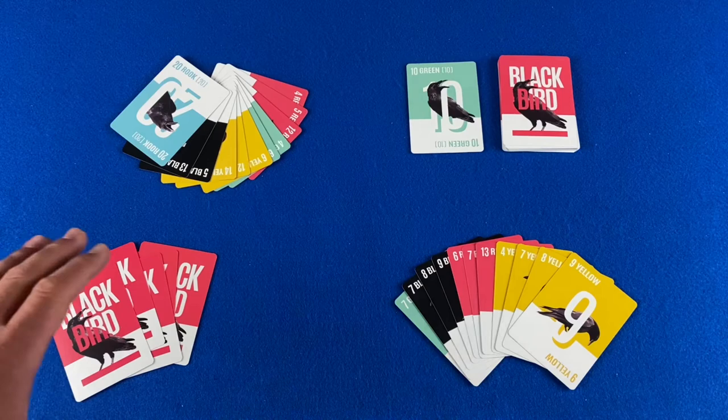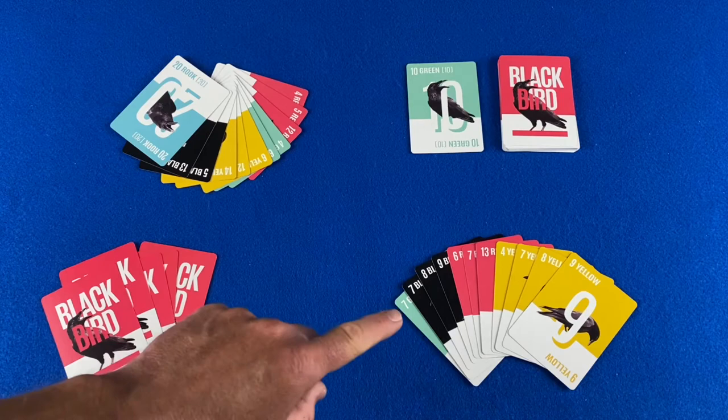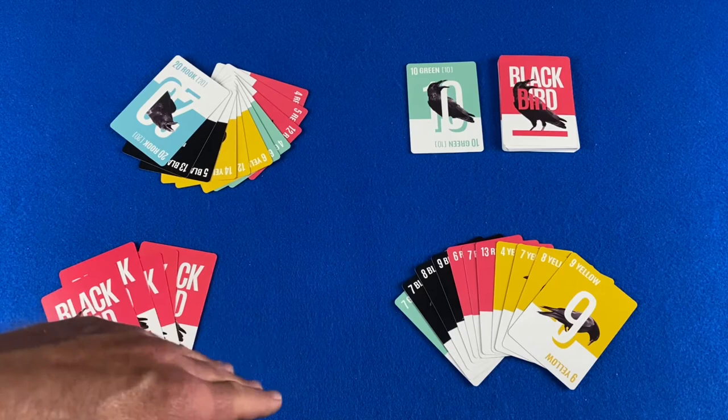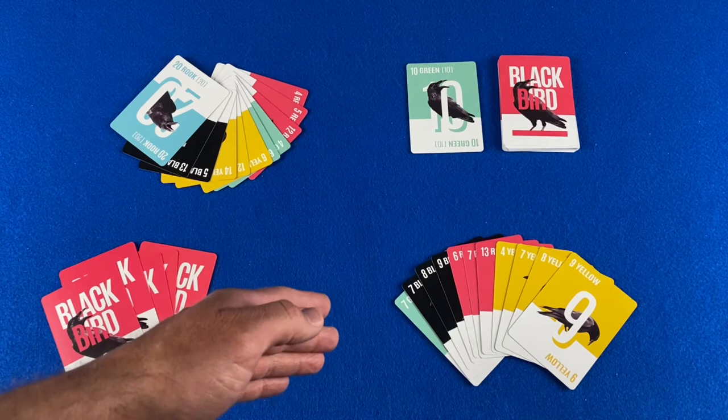Bidding begins with the dealer, who must bid a minimum of 60. If the opponent does not want to raise the bid, they say pass. If they want to raise the bid, it must be by a number divisible by five or ten — so if the dealer bids 60, the opponent must bid 65, 70, 75, or however much they want, as long as it's divisible by five or ten. The bidding phase ends as soon as one player passes.